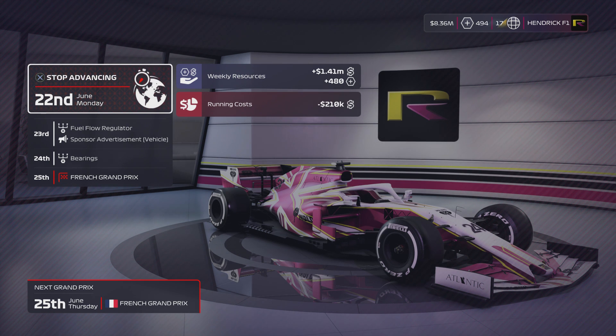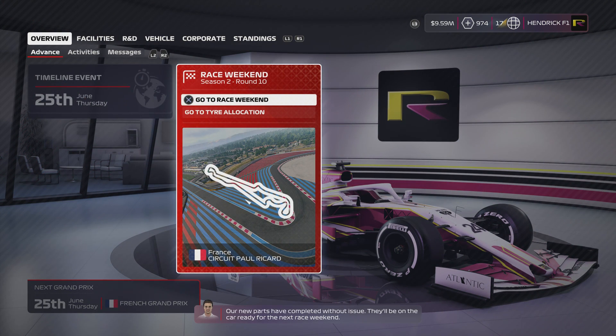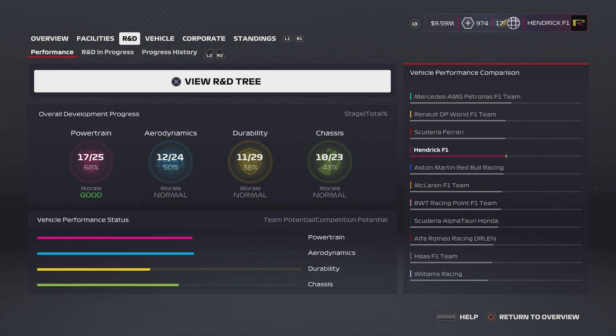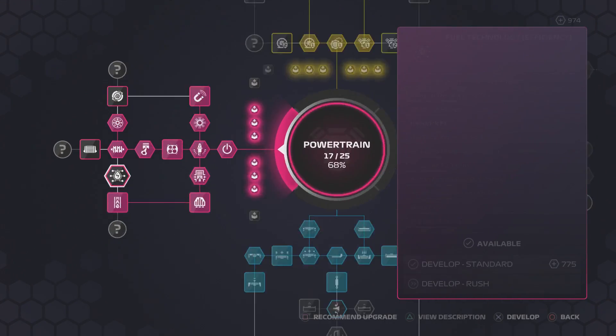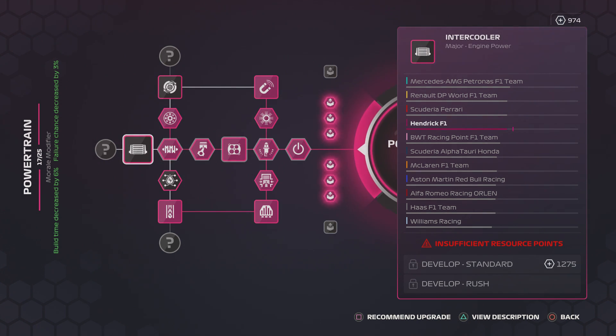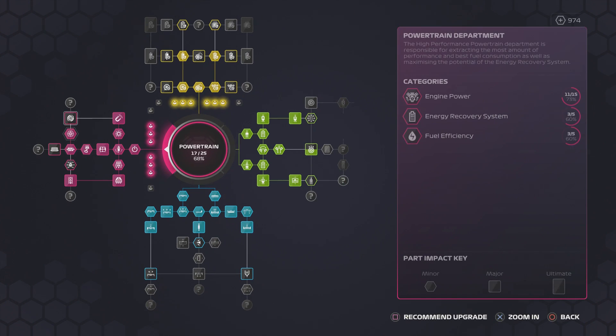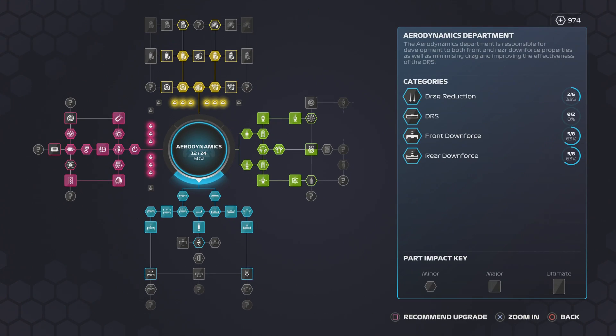We're going to get our weekly resources in — fuel flow regulator and bearings are both in and beautifully integrated into the car. Look at the vehicle performance comparison: Red Bull has dropped. It's now Mercedes, Renault, Ferrari, Haas F1, Red Bull, McLaren, Racing Point, Alfa Tauri, Alfa Romeo, Haas, and Williams. Going to R&D, we're creeping up in the powertrain department — we're part of the top four teams: Mercedes, Renault, and Ferrari right in front of us. That's looking nice.